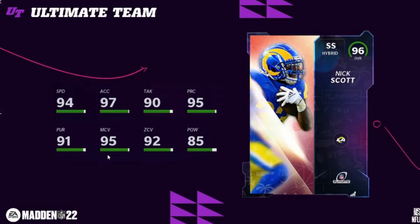The last Masters card is Nick Scott for the Rams — 95 speed, 95 man, 93 zone. He actually played very well. If I remember correctly, he was a practice squad player before they called him up due to an injury to Jordan Fuller. He ended up getting a pick against the Bucs, I think against Brady. The Rams did get another card, and quite frankly they did deserve it.